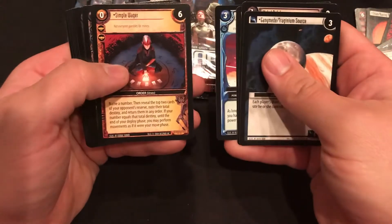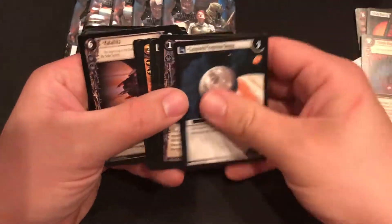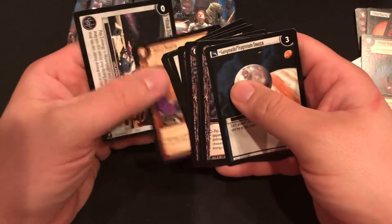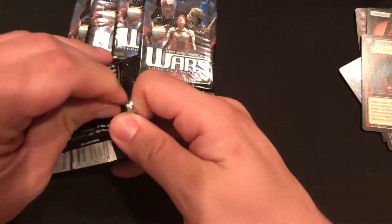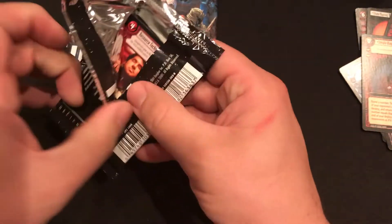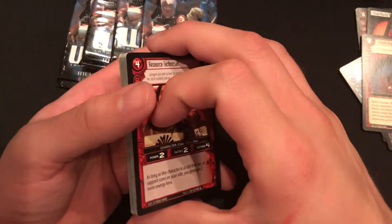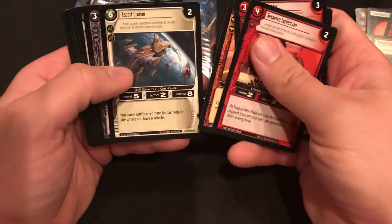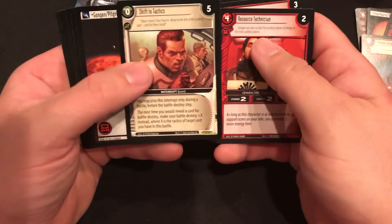Then you've got the Mavericks. There's a Simple Wager, which is going to be a rare out of this pack. Mavericks are kind of like the miners from the asteroid belt. If you've ever seen — there's a group of people in one show called the Belters, and the Belters are having a revolution. I can't remember the name of that show — it'll probably come to me eventually, probably not till after I turn the camera off.